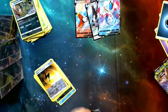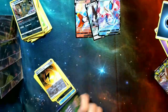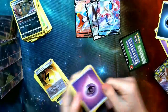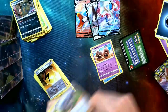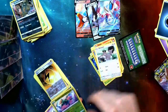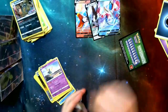Pack three out of four. So far we've got one VMAX and one V card out of four packs. Let's try to change that. We got a green code card, but oh well. Energy, Pelipper, Palossand, Milo, Bunnelby, Vulpix, Phantump, another Galarian Sirfetch'd, Skwovet, Sizzlipede, Sigilus — not bad, but definitely could be better.